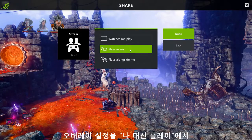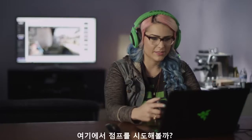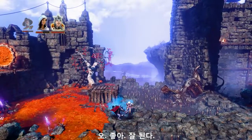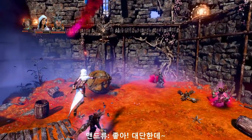Trine 3 is also a co-op game so we can play the next level together. All I have to do is change the overlay settings from 'play as me' to 'play alongside me' and then we can go beat these guys up. See if you can jump in here. Woah! We're going to have to defeat a bunch of little guys over here — smack them around. Well this is awesome!